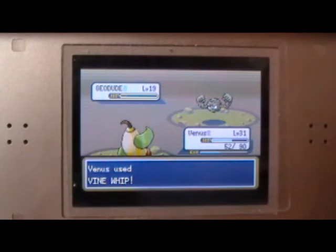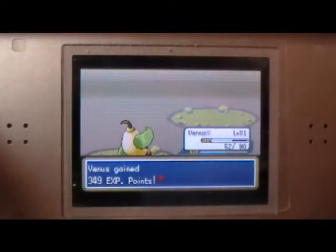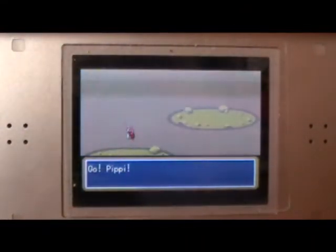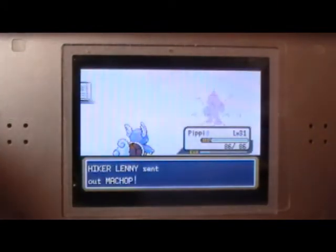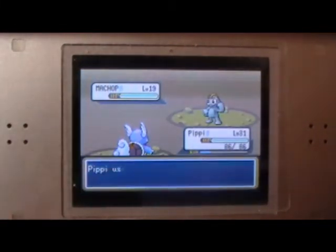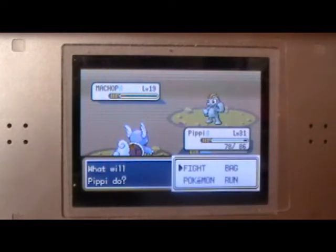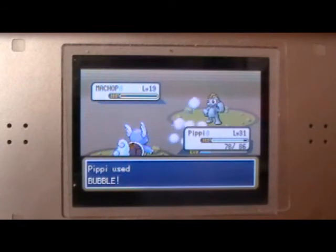Vinewhip is running out of Power Points. I know I have some ethers - I'm really sorry I don't know how to pronounce those. Of course you do have a Machop! That's okay though - Pippi's able to handle that. If there's a Machop in sight that needs to be taken down, Pippi can handle it, because Pippi is capable and he is my starter.